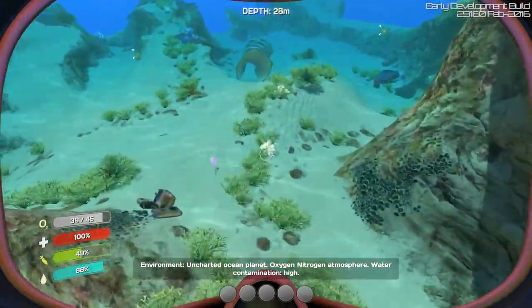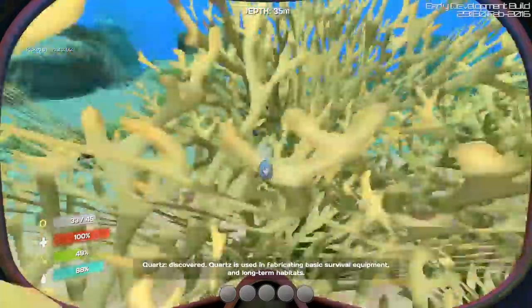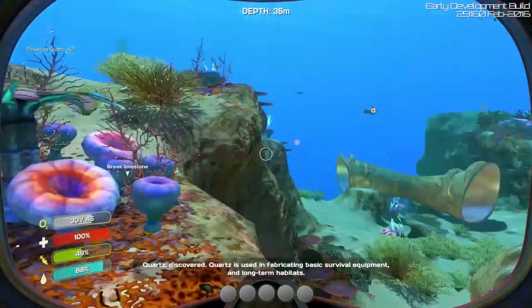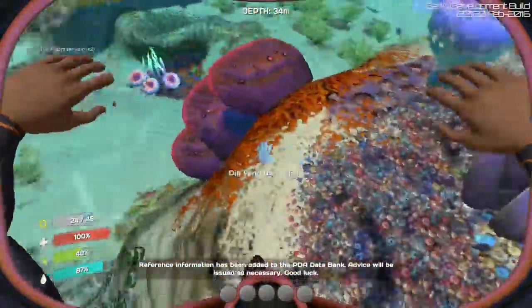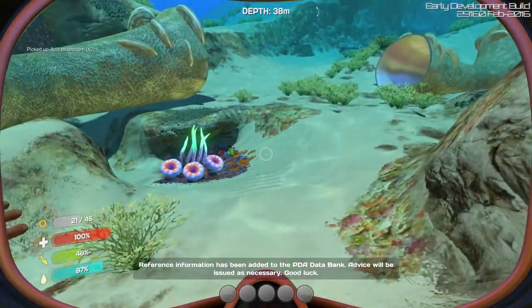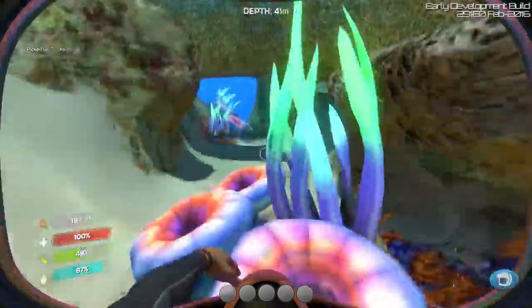Looks like we've got some quartz down here. That stuff is quite fun. I think it gets to be kind of rare later on. So we'll just go ahead and pick up some of that. Oh, that's not quartz at all. Oh, the acidic mushrooms. Those are kind of useful too, for some things. Is this an item? It looks like it. Creature egg.